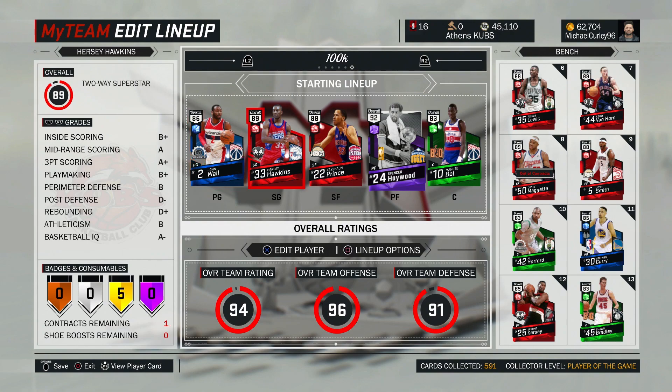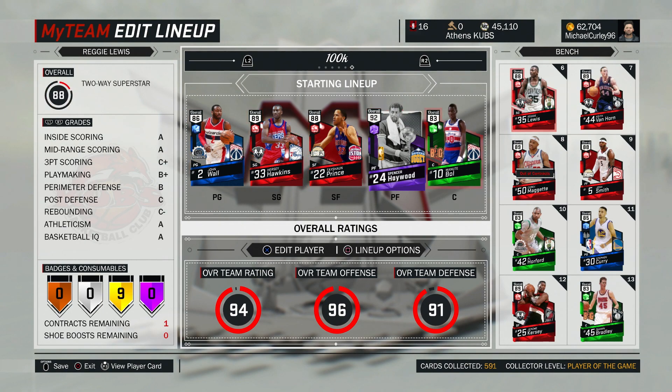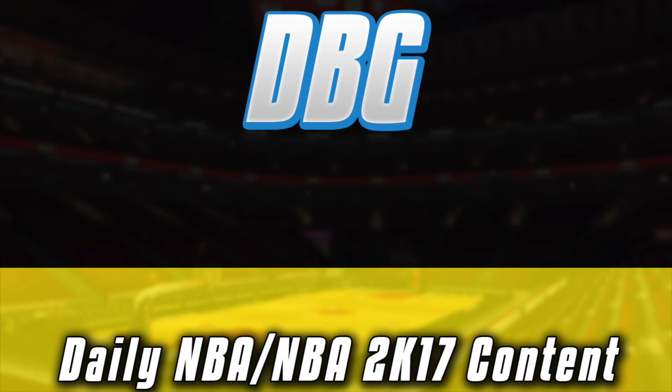In my opinion this is the best team you can pick up for 100k because it has everything — it has defenders, it has scorers, it has shooters. Players like John Wall, Reggie Lewis, and McGettigan are go-to guys when something's going wrong. You've got shooters in Hawkins and Keith Van Horn, defenders like Josh Smith and Manute Bol, and Al Horford is just an all-round offensive center beast. This is one of my best and most well-rounded teams for 100k. Thanks for watching — please like, comment, and subscribe.